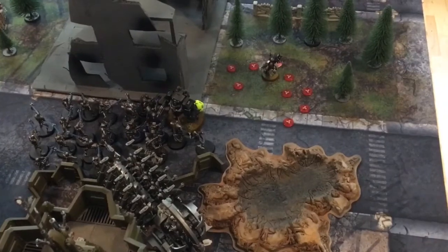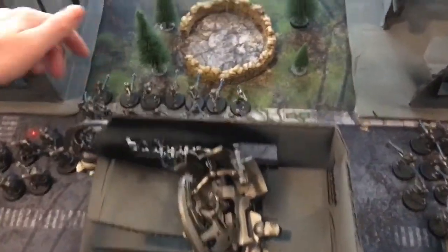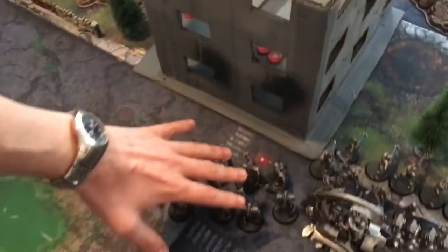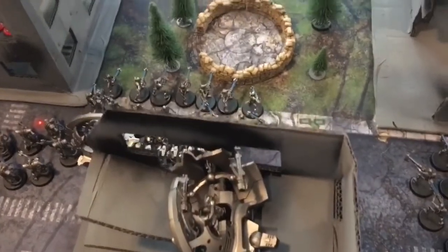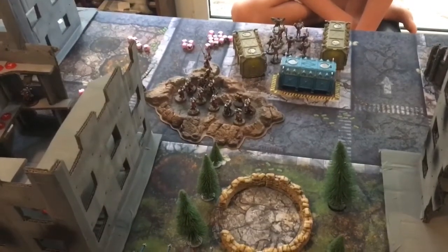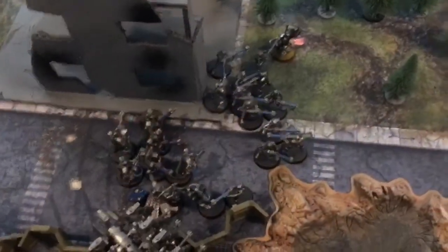Necron Turn 2 shooting phase: the combined firepower of Warriors and the Arc annihilated the assault squad — combined with very poor armor saves from the Imperials. The first volley of Warriors decimated the three-girl squad; a second volley decimated another squad. Immortal firepower added further wounds on another area unit. The Tesseract Arc had six shots, hit three times, wounded three times — blowing it up for 14 or 15 wounds total. The 6+ invulnerable save did not help.